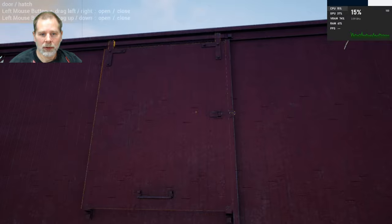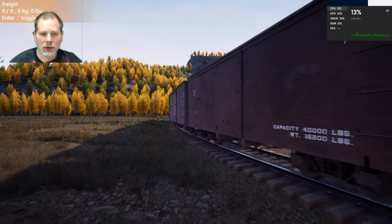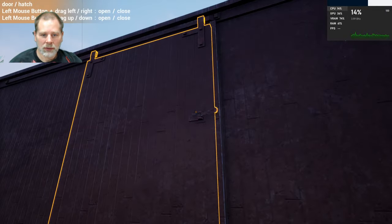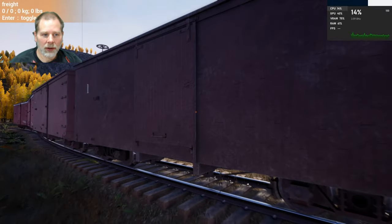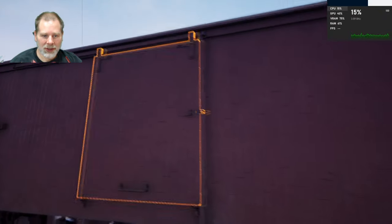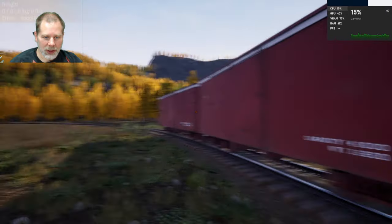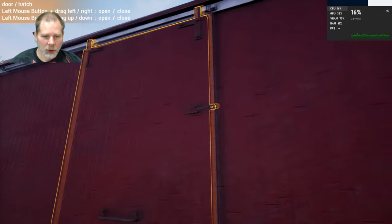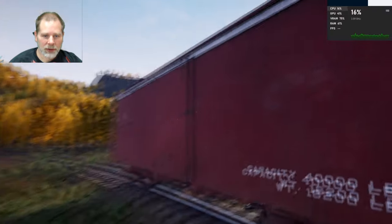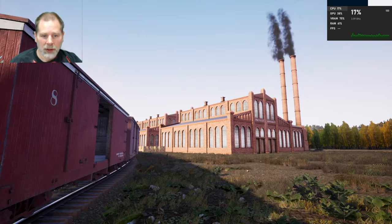We're going to open all these up. And apparently I'm not the only one having trouble with cars coming off the rails. They changed the physics a little, so the cars are a bit janky on corners — they've got a lot more friction on corners and that sort of deal.